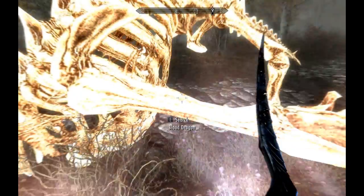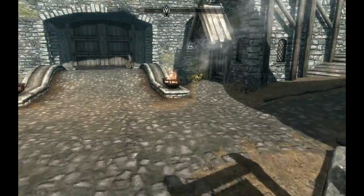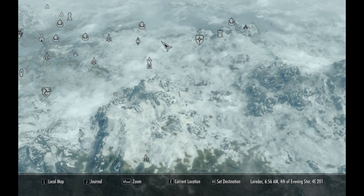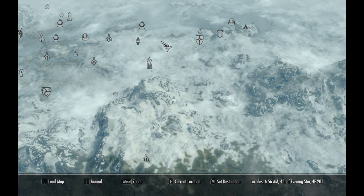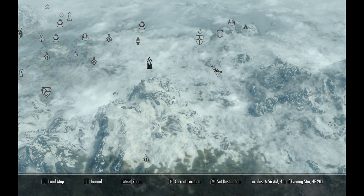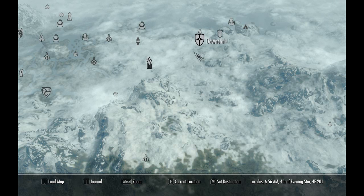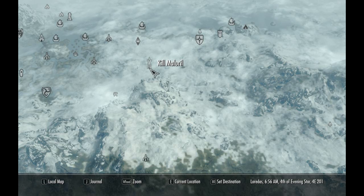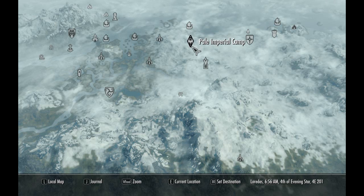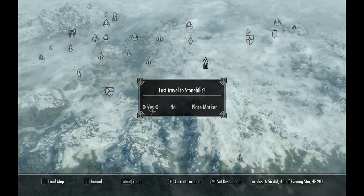I'm gonna toggle god mode so I can just take this back to my house. Just a side note here - another good weapon for assassins, especially assassins that are early game, is Mehrunes' Razor. Because if you're starting off as an assassin character, you'll have a chance to insta-kill. If you don't know what Mehrunes' Razor does - it has a chance to insta-kill. So that's useful for starting off assassins. I don't have it yet, just because I've been delaying that. We'll start at Stone Hills - I'm pretty sure that's friendly.